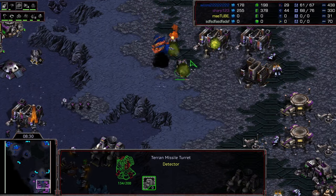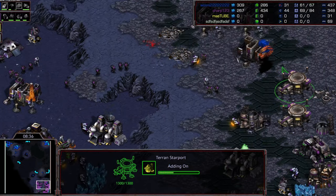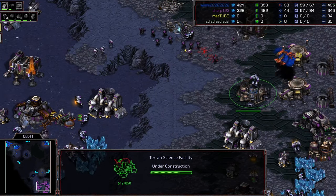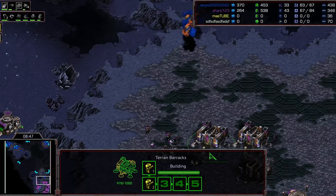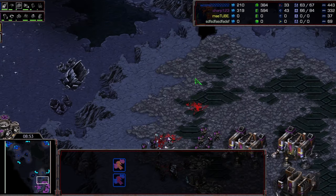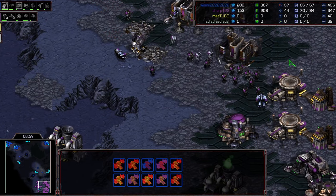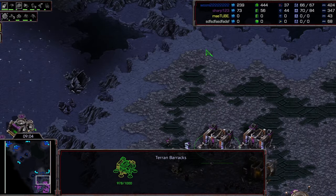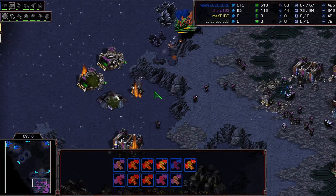Eleven mutalisks all together, diving on top of the turrets, two-shotting them, and going after SCVs. The starports are done though - marines will be brought back to the main to push them away. Sharp does a good job keeping Queen at bay but missed the opportunity for more damage with a slightly late stim. Queen at 431 APM right now, taxing Sharp's multitasking as much as possible to get maximum value from these mutas.